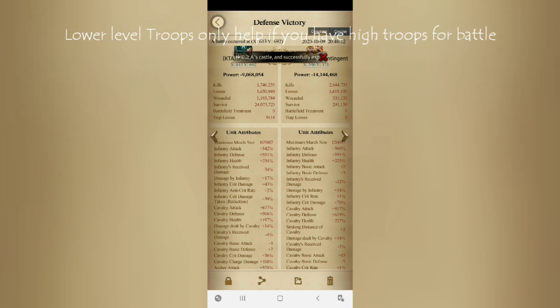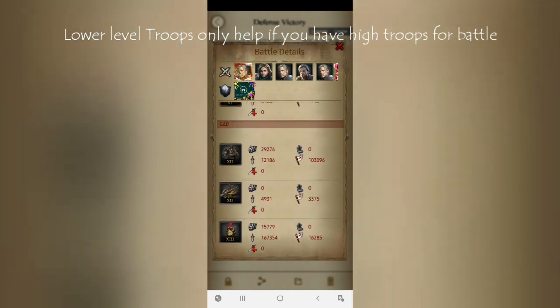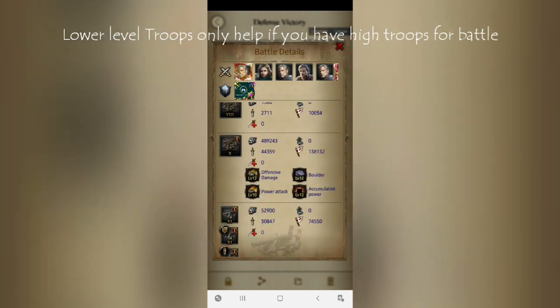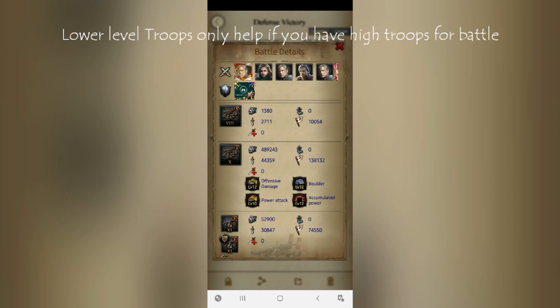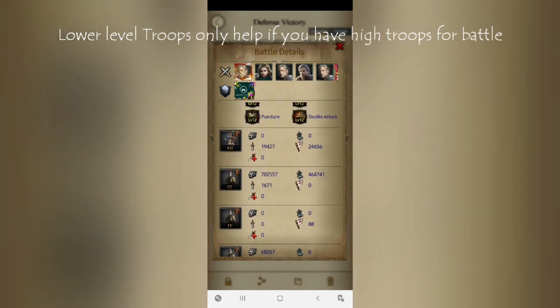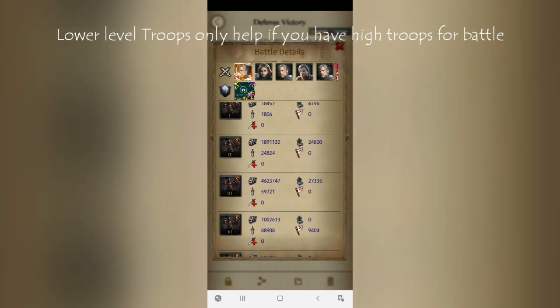I got 1.4 million killed. Scrolling through the report you will understand what helped me. You can see all my higher level troops — my T10, T11, and everything — all the higher level troops got wounded because the enemy's first layer hit them, which is obvious. Then the second layer hit the lower level troops. You can see T3 siege: 0.6 million of T3 siege got killed. T3 archers: 0.4 million of T3 archers got killed.